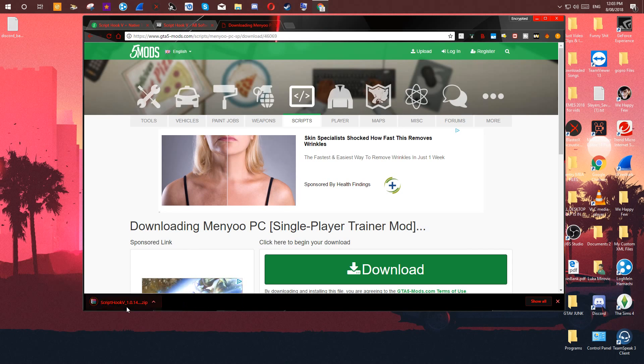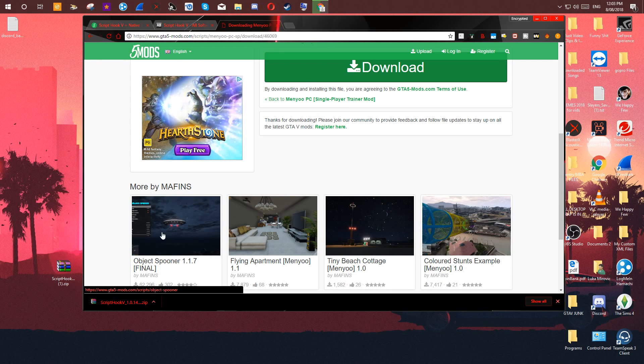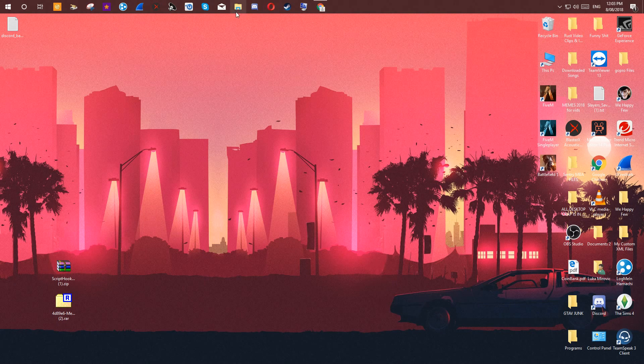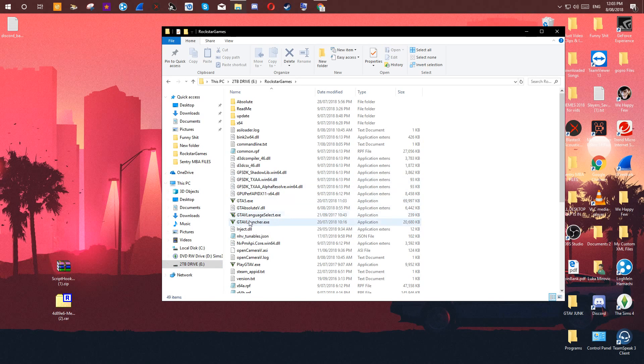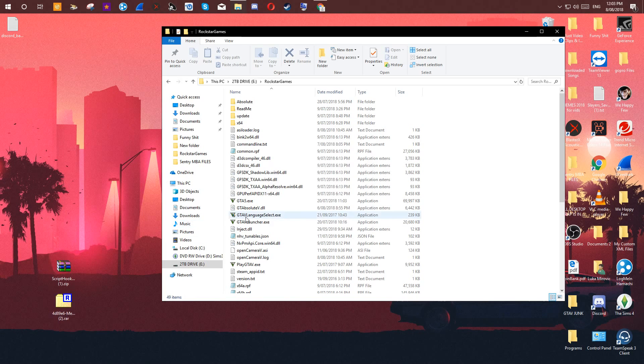Drag Script Hook onto your desktop and the menu onto your desktop as well. I accidentally downloaded it twice but that's all you need. Now what you want to do is open up your GTA5 directory — mine's on my two terabyte drive, right here, and this is my directory. Right-click both files and extract — extract to the menu release folder, and extract to the Script Hook 5 folder.